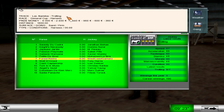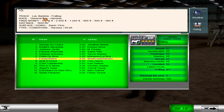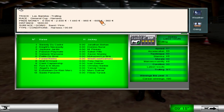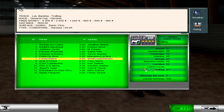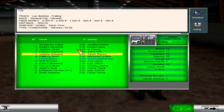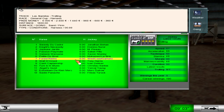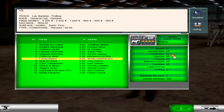We are racing here at Los Alamitos. It doesn't make sense because Los Alamitos doesn't do trotting, but this game is whatever — you just bypass that. The General Cup, with $6,000 for first place. Going 1,600 meters on sand and firm. We've got a field of 13. Our horse is four stars, looks like the rest of the field is underneath, so we should be pretty strong. Our speed is 67, acceleration is 65, technique 63, stamina 43.